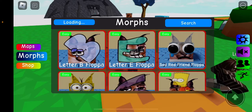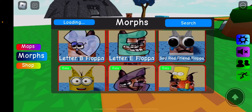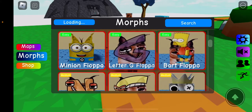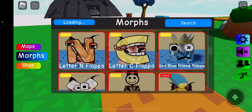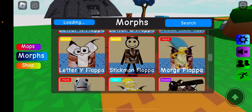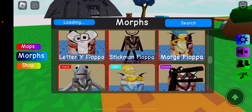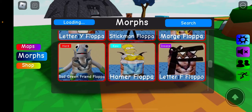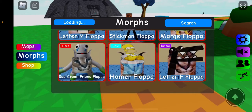We have Letter B Floppa. I'm guessing they're doing alphabet lore now. Letter E, Sad Red Friend, Floppa Minion, Letter G, Bart, Letter N, Letter C, Sad Blue Friend, Letter Y, Stickman, Marge, Bad Green Friend, Homer, and Letter F.